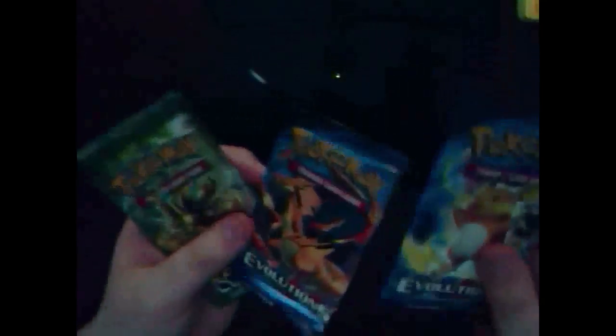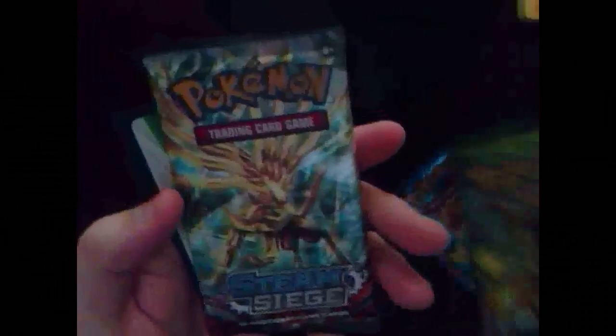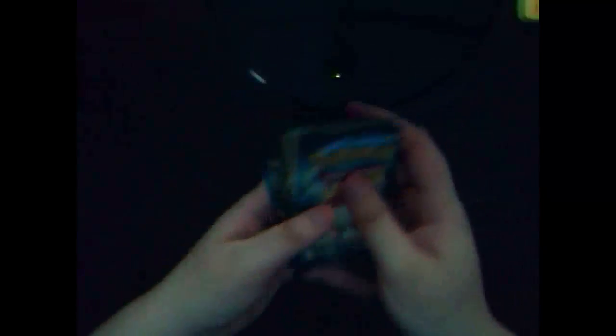We've got two of the XY Evolutions, and then we have a Fates Collide and a Steam Siege. I'm going to actually hold on to the TCG code because I do plan to use all my TCG codes. I'm going to open the Raichu pack first, then Steam, then Fates — not Fatal — and Evolutions.